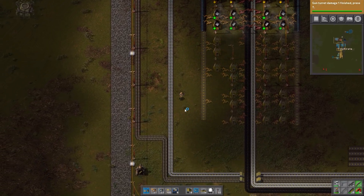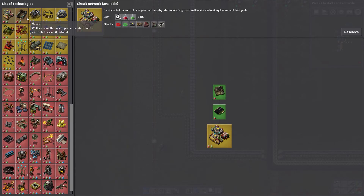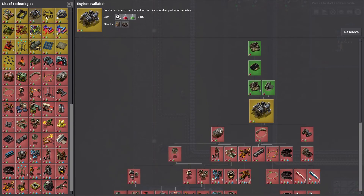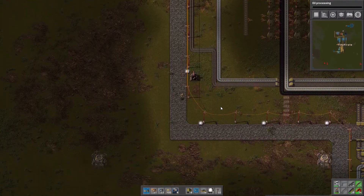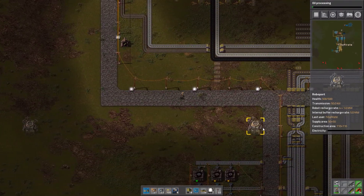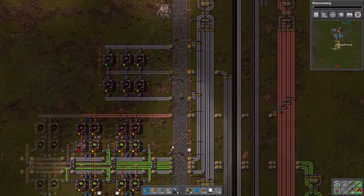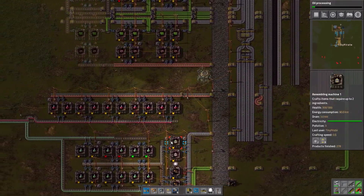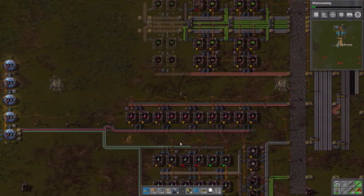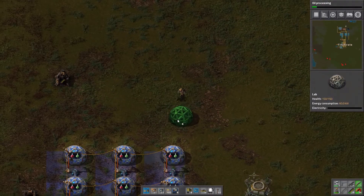That will allow us to expand the steel line very easily. What should we research next? Combinators — don't quite need them yet. Engines and fuel oil and stuff — yes, we'll do oil and stuff. Oil processing, and down we go. So everything is working very well and I'm quite pleased with the general layout.